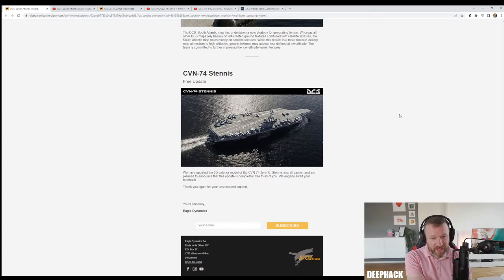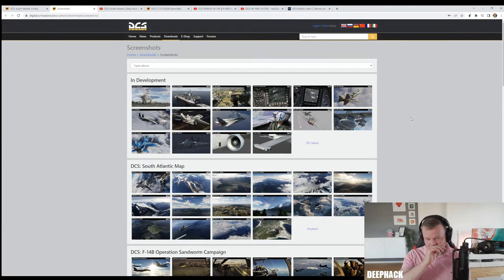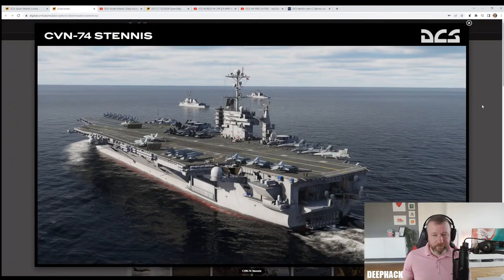We've got a free update to the Stennis. They've updated the 3D exterior model of the CVN-74 John C. Stennis aircraft carrier, and this update is completely free to all. There's an article on Stormbirds suggesting that what this actually is, is the external model from the Supercarrier, which would bring the free carrier up to a very, very high standard - although without the advanced ATC and deck crew.